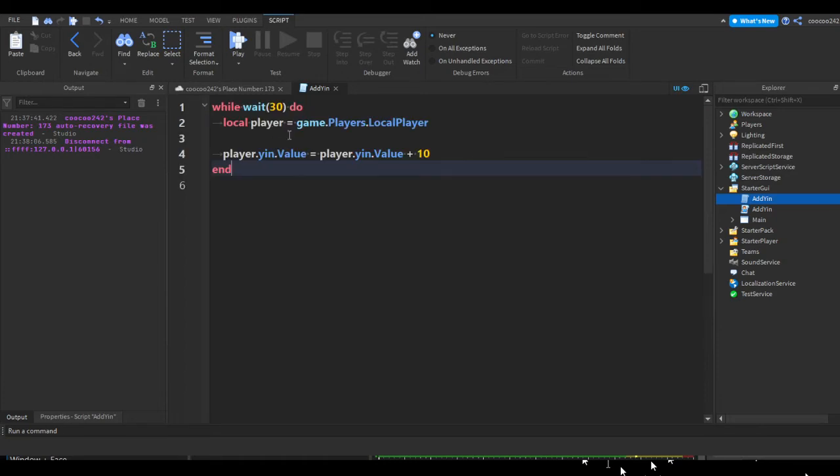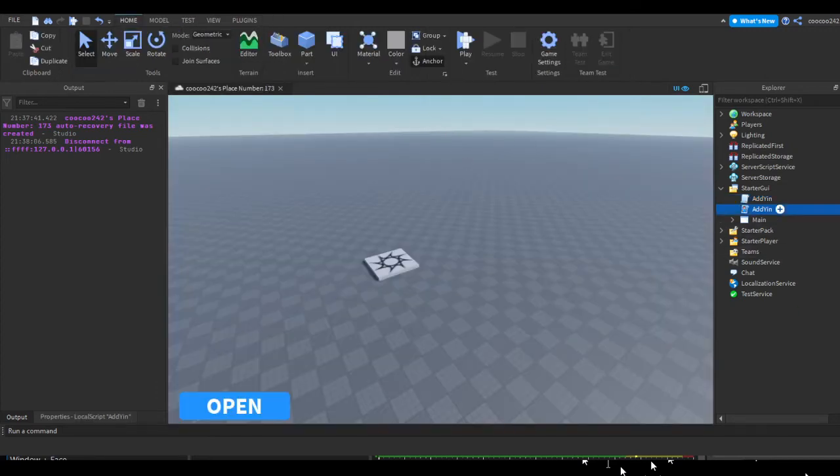In the local script version of Add Yen, copy all the script inside. Go to the regular script, remove hello world, and paste in our script. To get the player here: the parent of Add Yen is Starter GUI, and Starter GUI is called Player GUI when it's inside the player. So we can do script.Parent.Parent to get the player. For testing purposes I'll change the timer to two seconds so currency increases quicker. Remove the local script from Starter GUI.